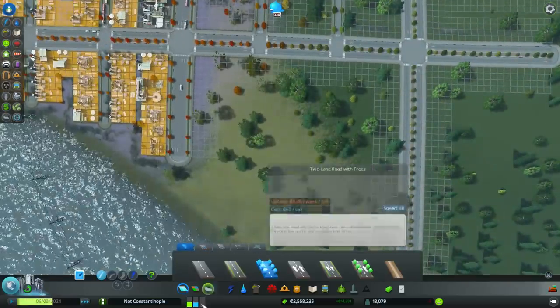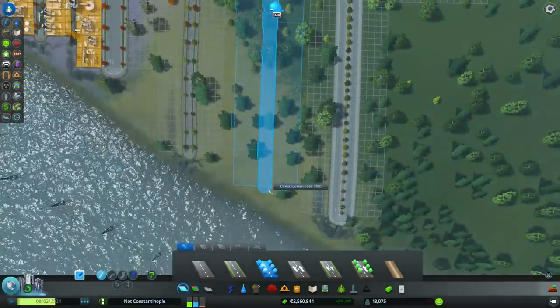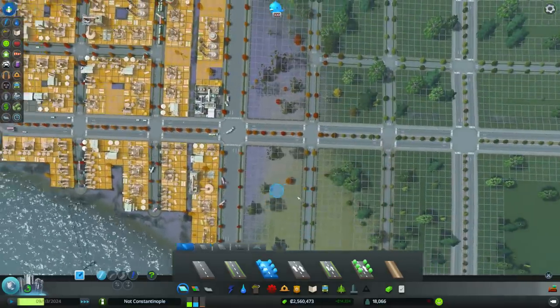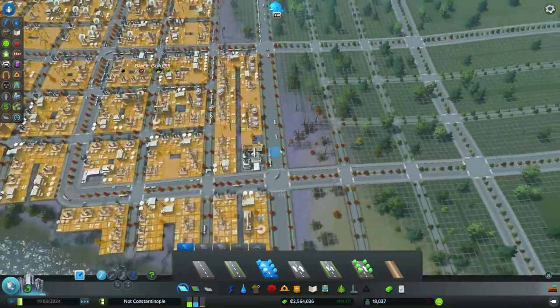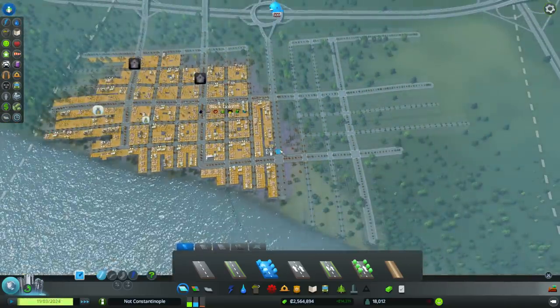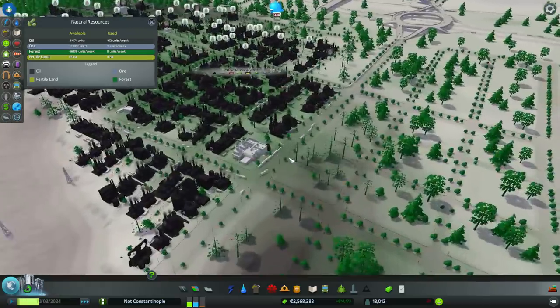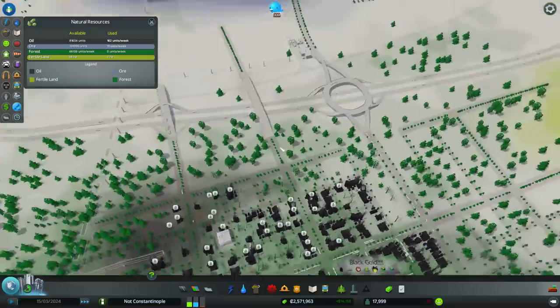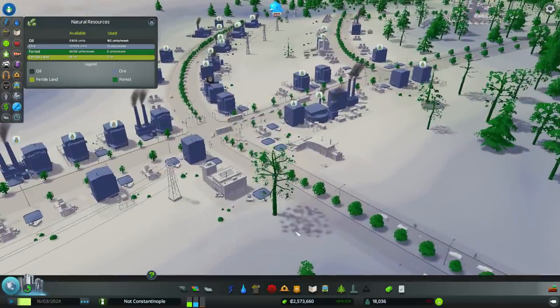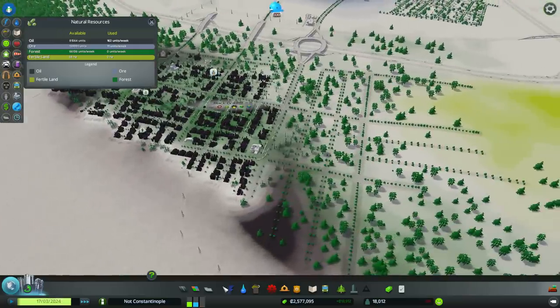We're going to need some commercial and residential over here. We really are producing a lot of oil. If you dig up your resources — look at that — we've already dug up a lot of the oil, there's very little oil left. And the same thing with the ore — we've already dug up a lot of the ore. You will go through your resources.